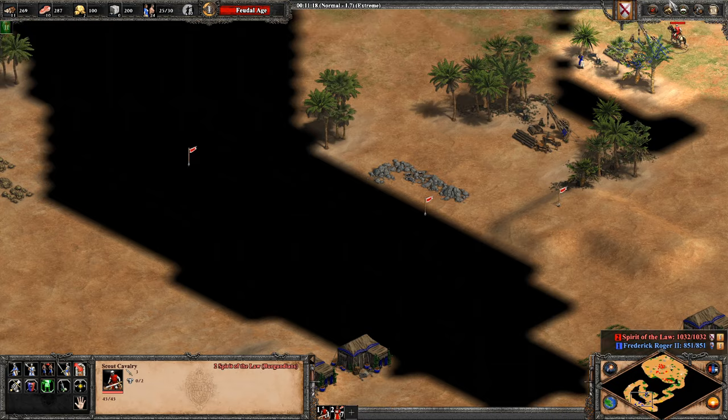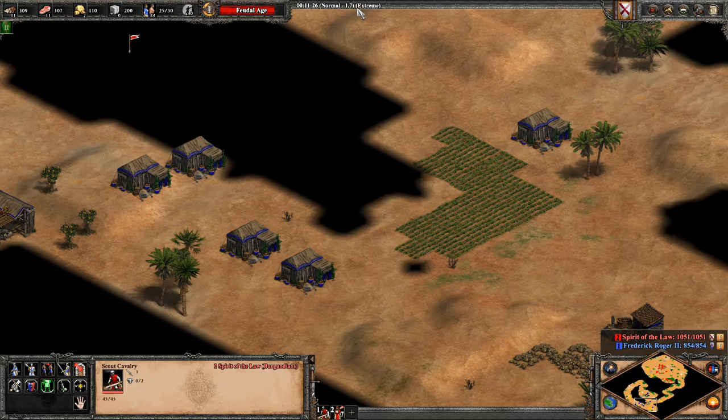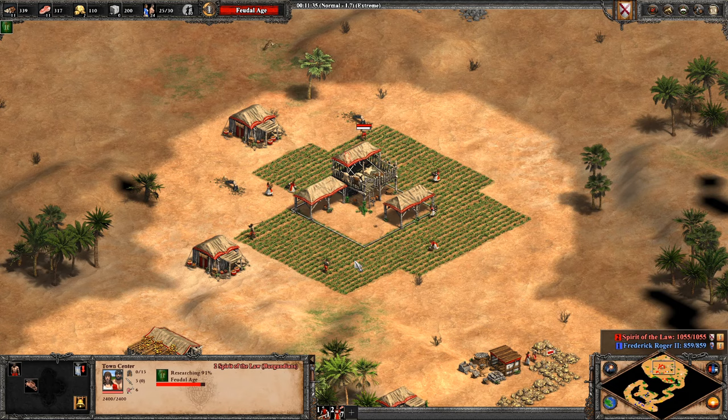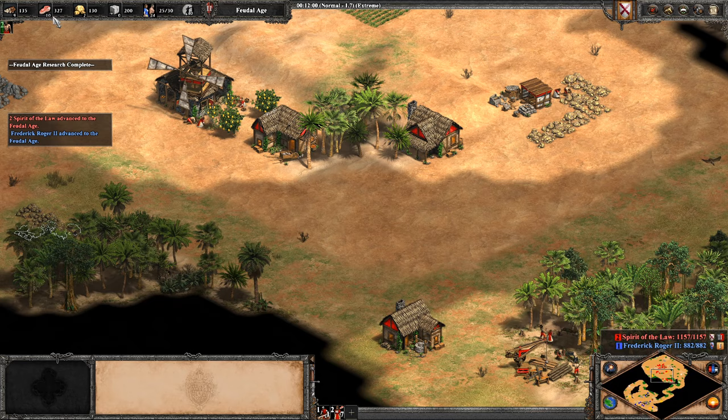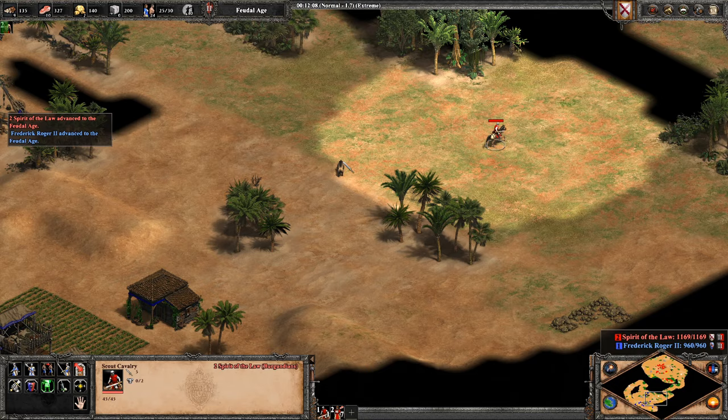I'd be a little surprised if on day one the AI knows how to do that. He didn't grab one of his boar. Am I on extreme? Yeah I am. Well, a bit of a sloppy game from the AI — it's missing one of its boar at least. I probably should have grabbed these deer. I might try for a fast castle here. I don't know if I'm going to have the food for this. Okay, not a bad time.